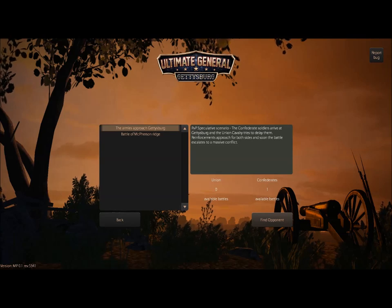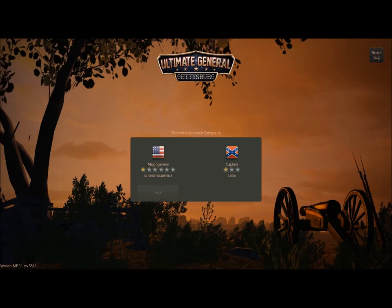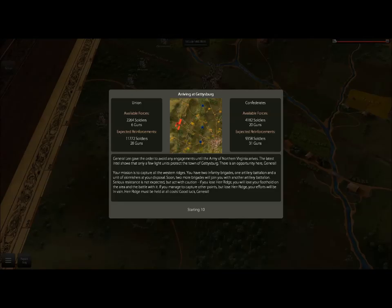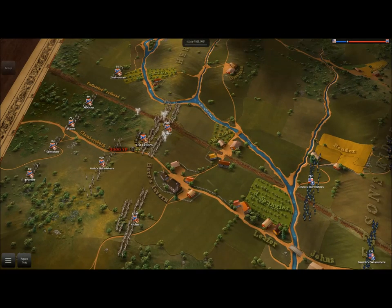Hello there, guys. RippaMaxenius here, coming at you with another multiplayer Battle of Gettysburg. This time I'm actually doing the Approach Gettysburg scenario, and I'm facing a Major General Cormac. So this guy probably has some idea of how to play. This is the first battle, speculative scenario, about the Battle of Gettysburg — the arriving at Gettysburg — and we're going to be playing as the Confederacy here.